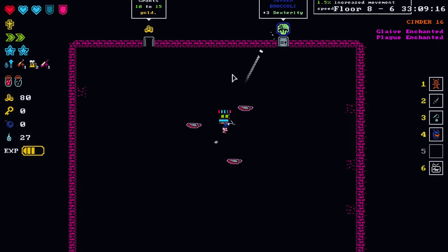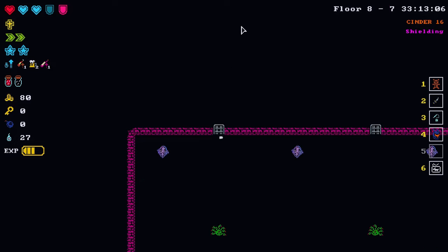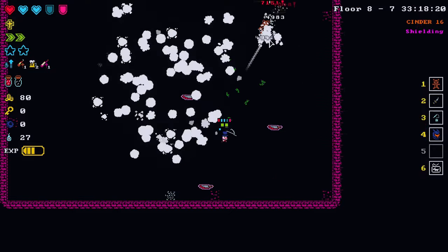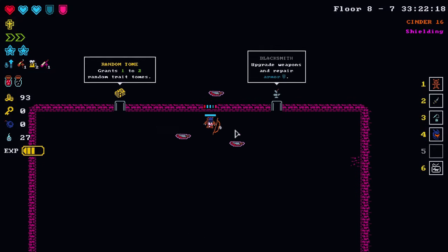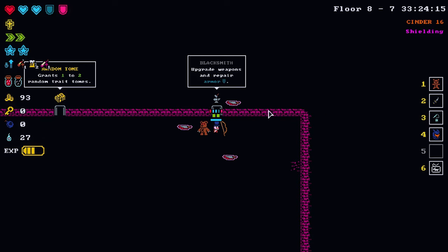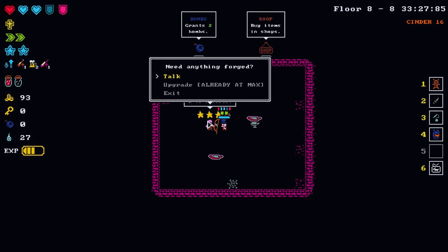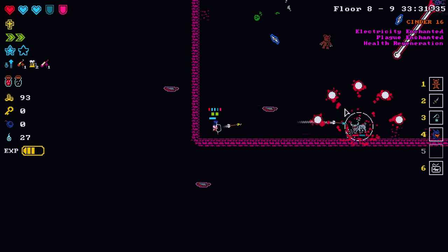Somehow this all just synergized together — we're literally melting things. Doesn't matter how tanky you are now, you will be melted. Blacksmith — we could get the master blacksmith, but nope. We do get some bombs though — that's nice. Our teddy bear is literally just on a rampage.